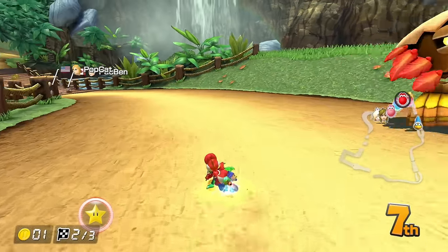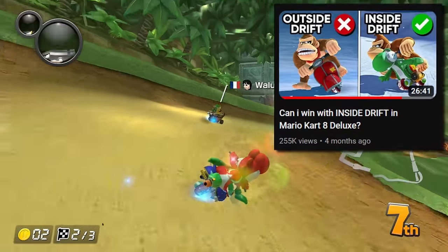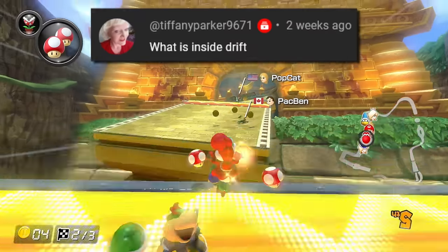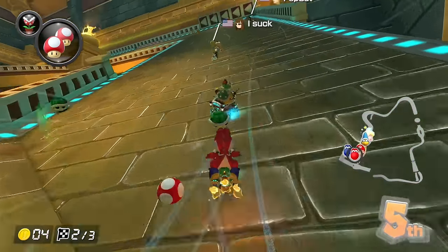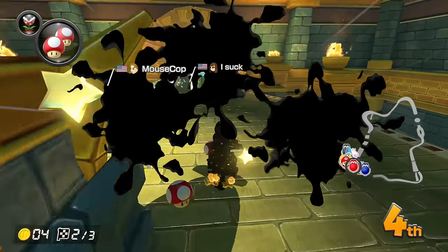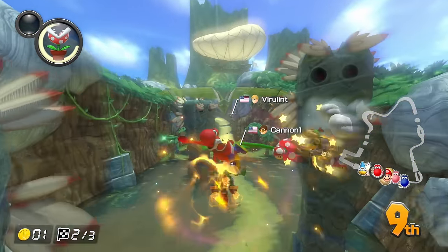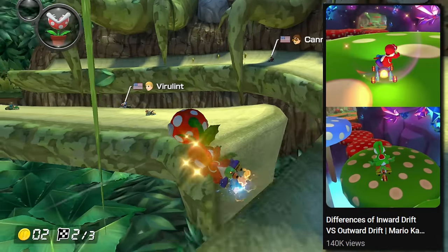Interestingly, on a lot of the comments on the last Inward Drift video, it was a lot of people saying they don't even know what Inward Drift is — like they watched the entire video and they're like, I don't even know what you're talking about. So I'll explain what Inward Drift is. See how I just make a sharp turn here when I'm turning? I am drifting, it's just that it doesn't look like drifting because with Inward Drift, this is just how it looks. If you want to see the difference between Inward and Outward Drift, I also have a video just about that.